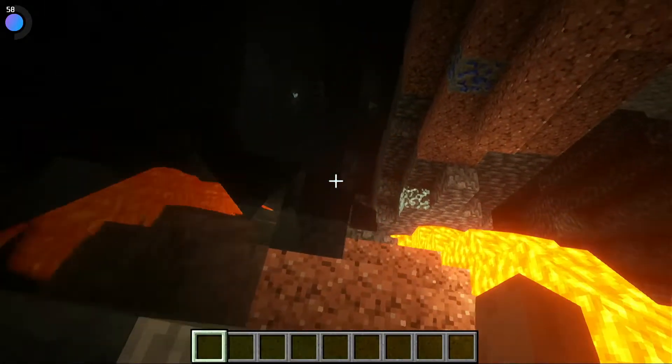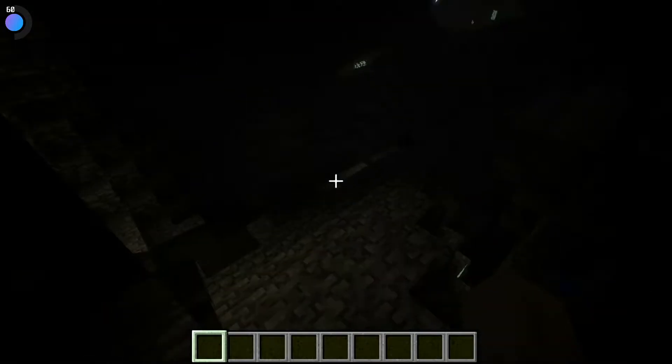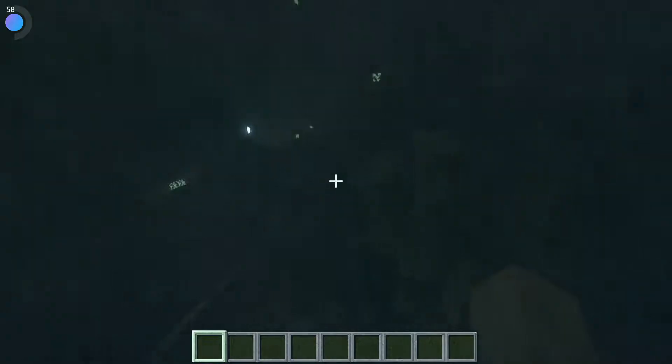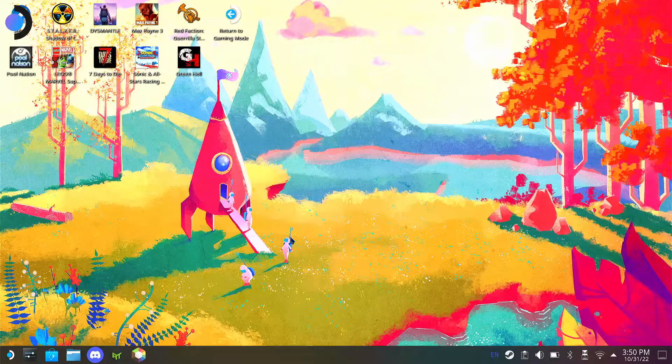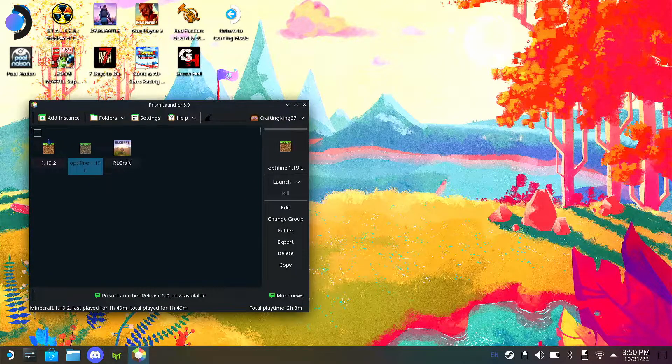I'm going to show you guys how to add these and where to find them. It's pretty simple if you're used to modding on PC. Now we're going to get into the basics of how to install shaders. First thing you want to do is open your desktop mode and get into Prism Launcher, then create a new instance.